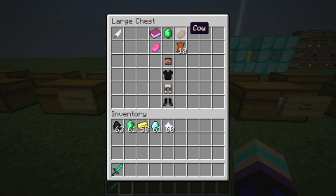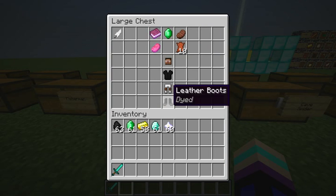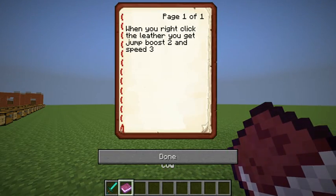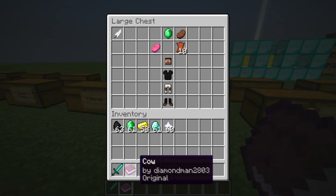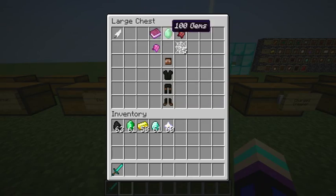This is the Cow class. It has Jump Level 1. The cooked steak is the main item, and it has ten super cows and a Beef Smack with Sharpness 1 and Knockback 2. When you right-click with the leather, you get Jump Boost 2 and Speed 3 for 15 seconds — I meant to write that in the book but didn't.